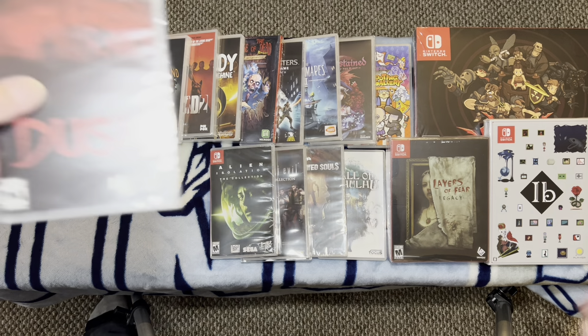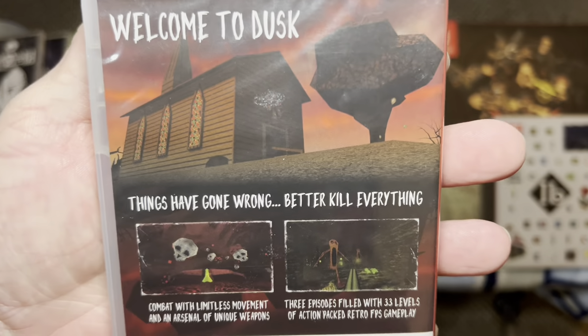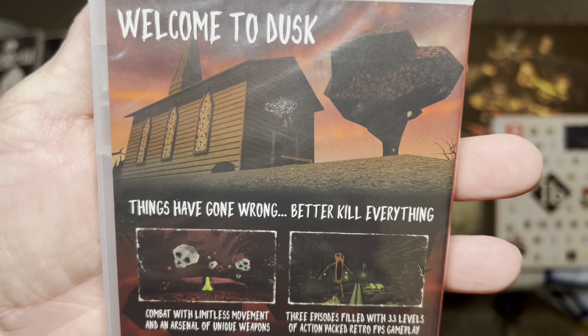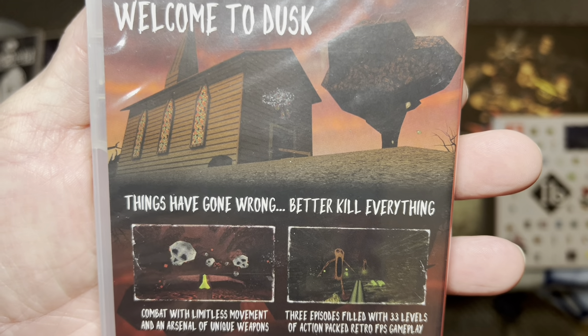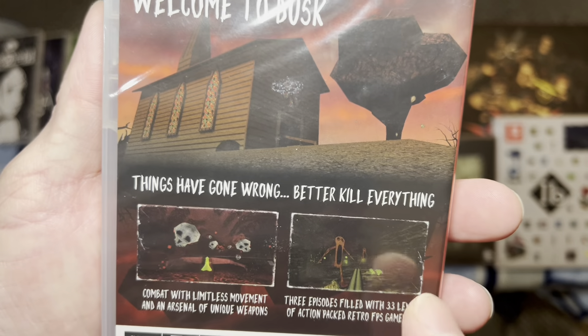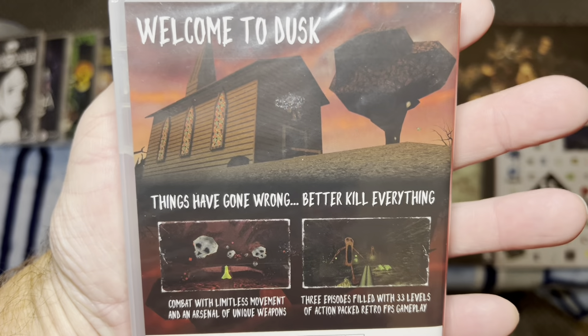Next up is Dusk, and this is a boomer shooter done in old-school style graphics. It's just ridiculous fun. If you are into games like Doom, Duke Nukem, and Wolfenstein — the old-school games — and you want to check out something new done in that vein, check out Dusk. This game's great.